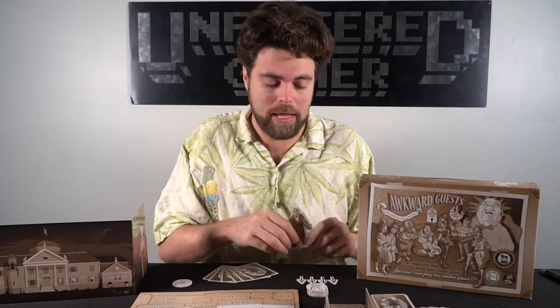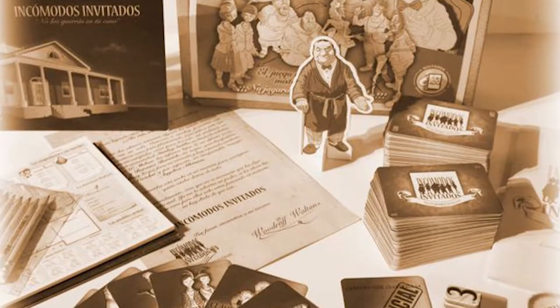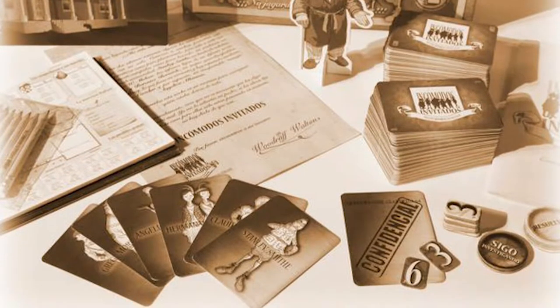In the game Awkward Guests, poor Mr. Walton has passed away in his study, and the guests in his home are all acting very suspicious. It is your job to determine who the culprit is. This gameplay is similar to the classic Clue, but with a huge twist and a huge amount of strategy — it changes the game up quite a bit.